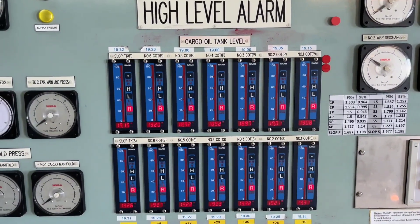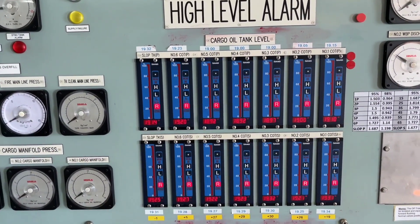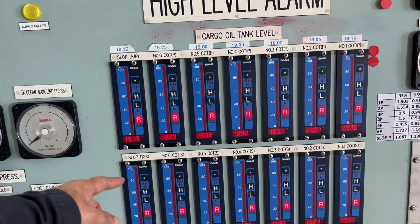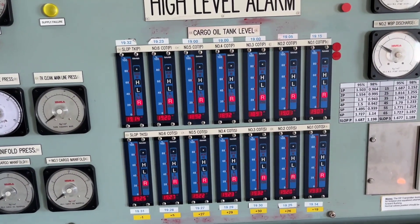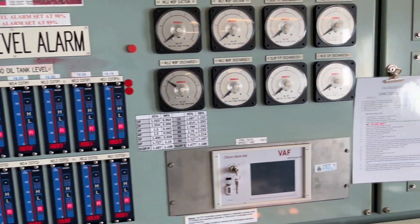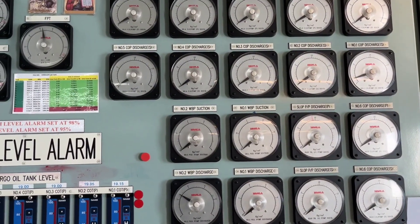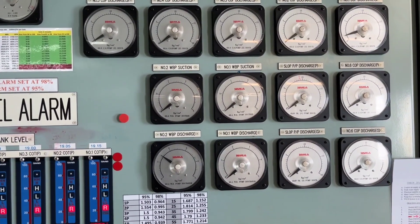Below you will see high level alarms. This is just a repeated unit of the cargo level gauging system — the tank radar system — so here you will see what percentage the cargo is filled; right now they are empty. Cargo all pump discharge, starboard and port — multiple gauges are there, water ballast suction side.